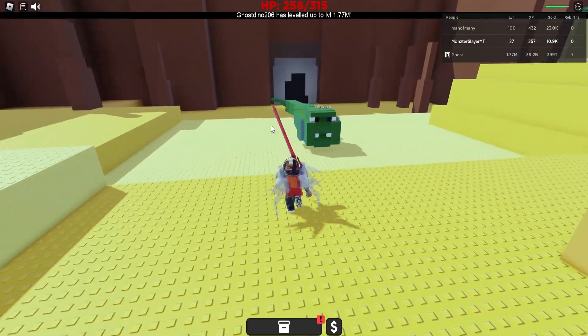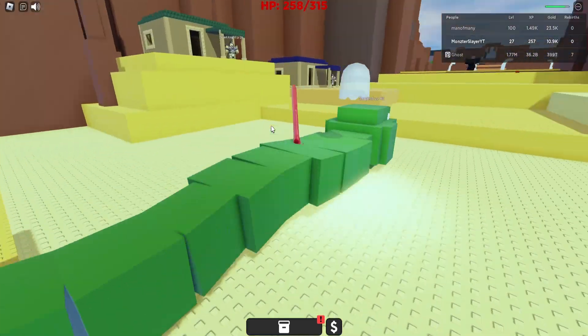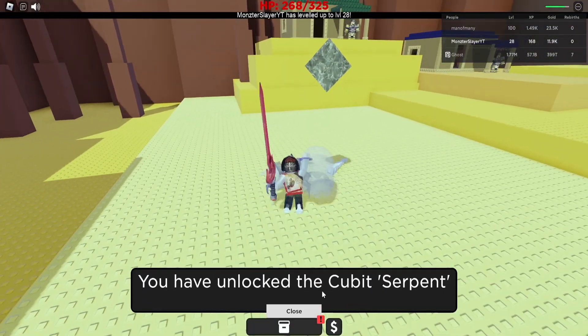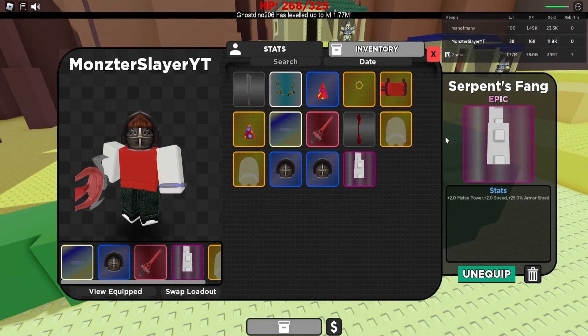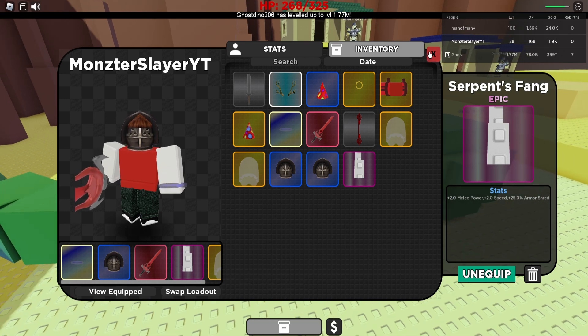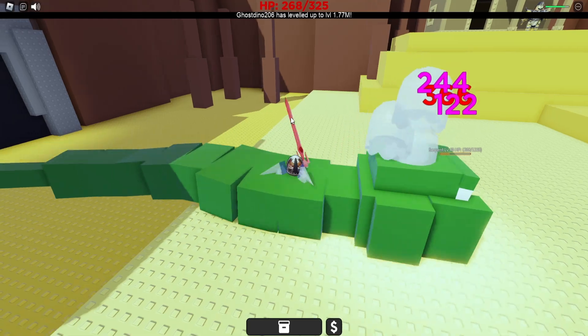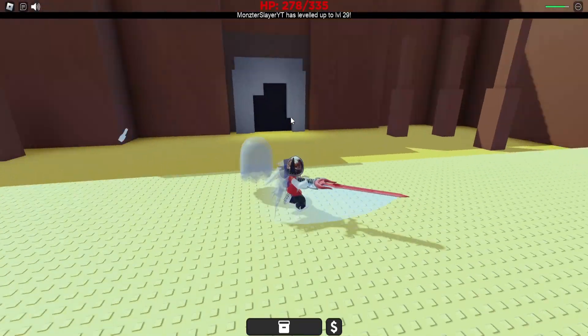We can do the same thing to the Serpent — it's really easy to kill. We summon our Ghost, start swinging, and it dies easily. The Serpent will give us a Serpent's Fang, which we can equip for some melee power, speed, and 25% armor stats. We summon our Ghost again, attack, and this dude just dies with ease.